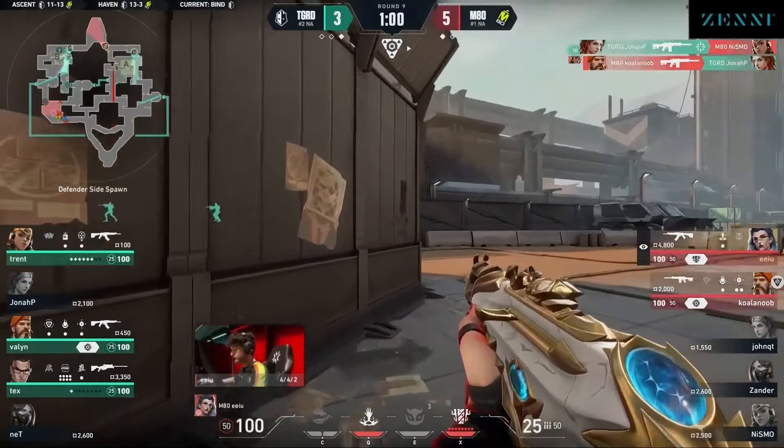M80 just keep running into these bait-and-switch plays on these choke points that M80 keeps setting up — last round it was Octagon, this round it's on short. They just swing off each other so well. EU winds up getting two operator frags with the Brimstone. The spike is rotating over towards B. Seekers will be called — the defense is going to get a lot of information off of that, but they rotate almost right into the waiting arms of Jonah P. They flush him out — the isolated kill is good.